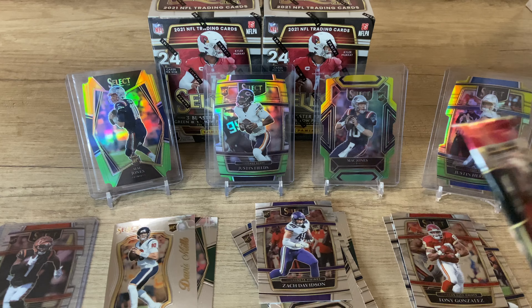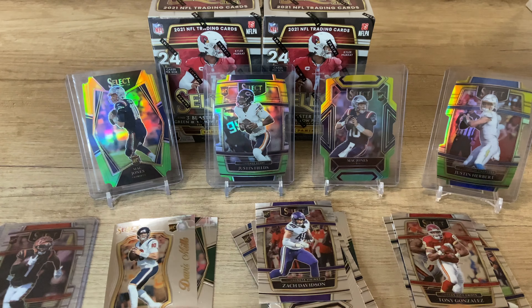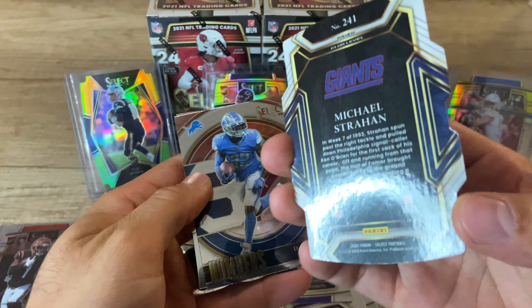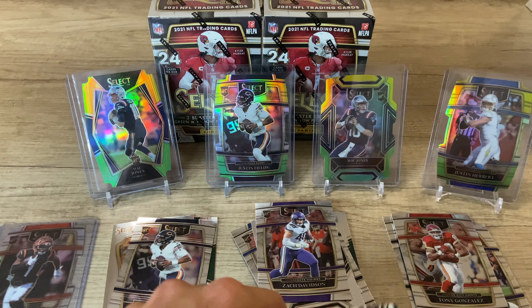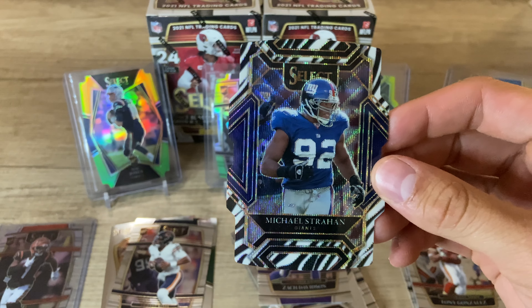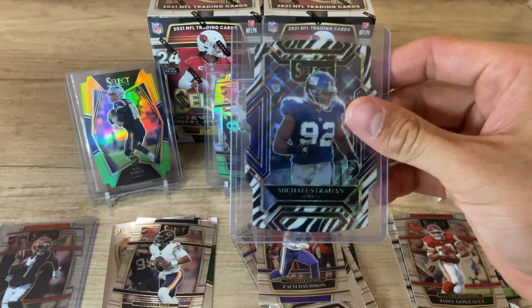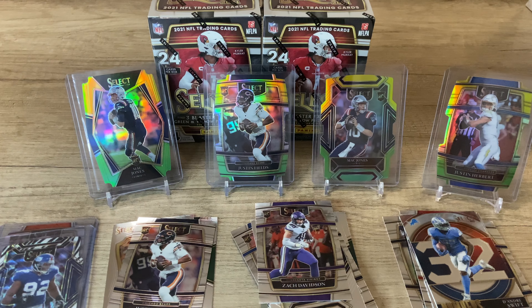Last pack of the first blaster — two more to go after this — and we've already hit a Mac Jones club level die cut, Justin Herbert die cut, and a Jamar Chase Silver die cut. And there we go — a Justin Fields rookie QB. Whoa, that's a zebra! We just hit a Michael Strahan zebra, there's no way. Oh my gosh, that's a beautiful card. Definitely wish it were a rookie QB, but I will take a Michael Strahan any day. Put that in the hard sleeve. I'm telling you, Select is the best product of the year for sure. DeAndre Swift and then a Ben Roethlisberger. So that was one blaster.